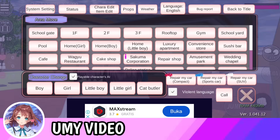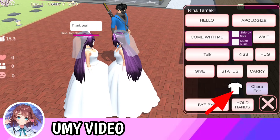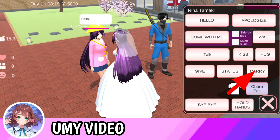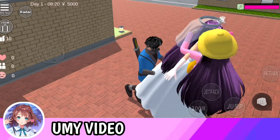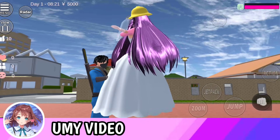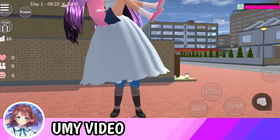Kita ke karakter seagullnya guys ya, Sakuranya. Kemudian ini bajunya Kindergarten Chilled ya. Ini kita langsung aja carry ya guys. Kita ke karakter boy, kemudian kita gendong balik nih, jadi double gitu lah ya gendongnya.